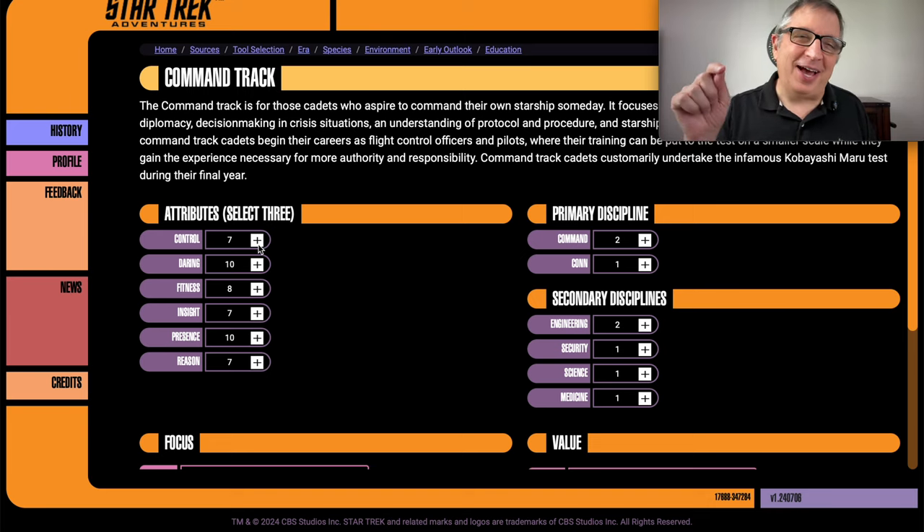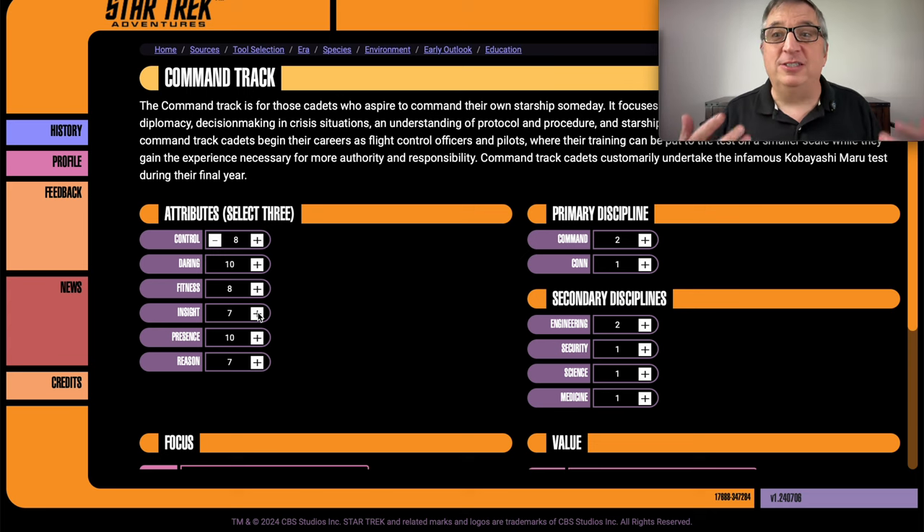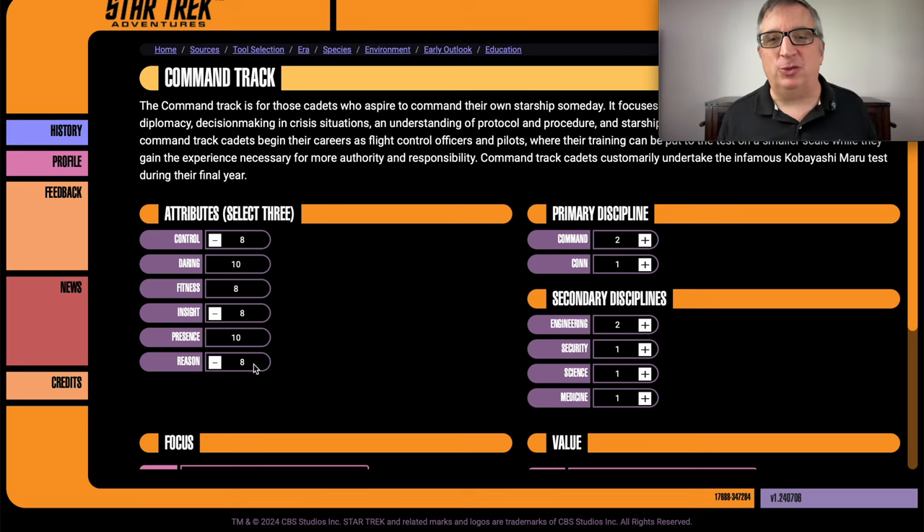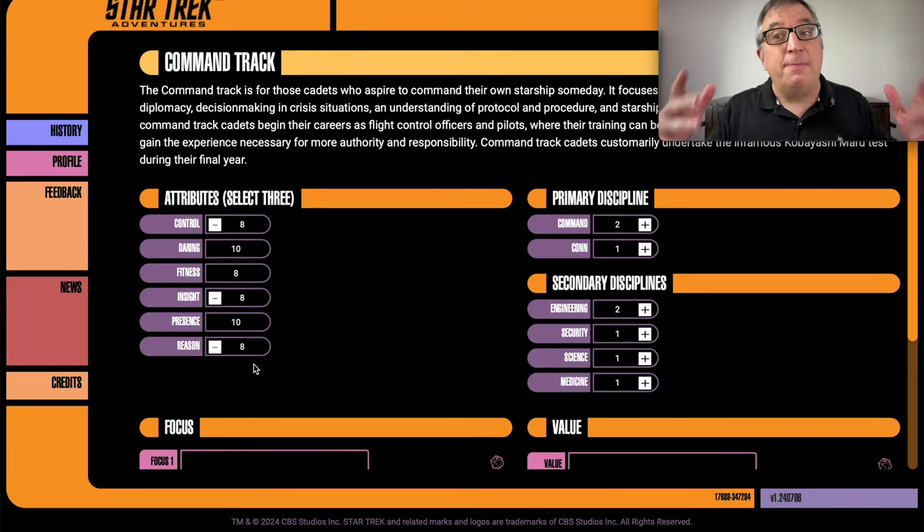Anyone who wants to harass me for going no low stats on this character, feel free — comments below or feedback at decahedron.com. He's learning self-control at the Academy, learning insight to interact with other people, that it's not all about him. And that reason — all three of these make sense story-wise. Primary discipline: command would make sense because he's on the command track, but he needs to know how to run a starship, and to run a starship you need con.